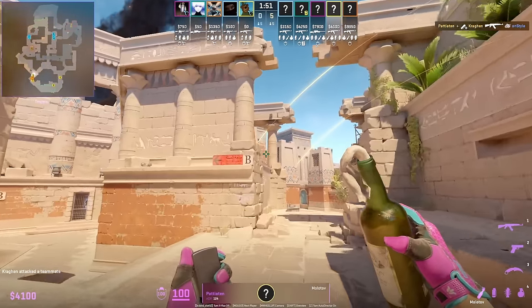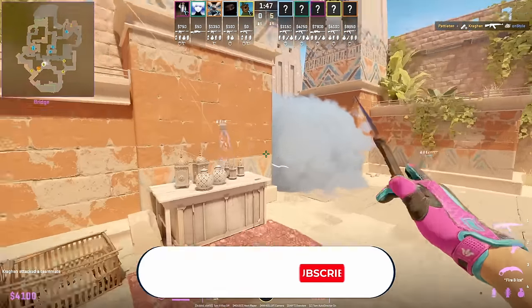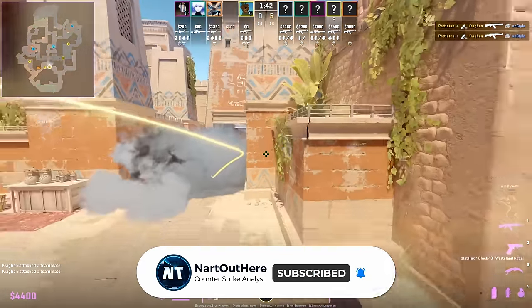You can get easy info by jumping off the bench if the CT smokes off ridge. If you found this guide helpful, make sure to give the video a like and subscribe so you don't miss out on plays like this. See you in the next one.